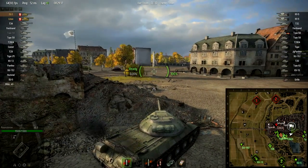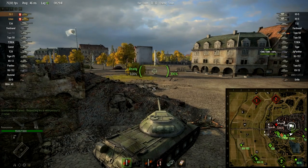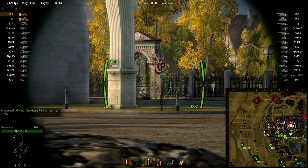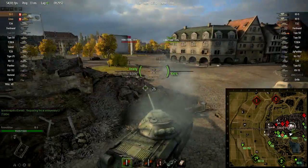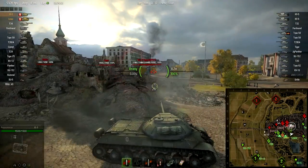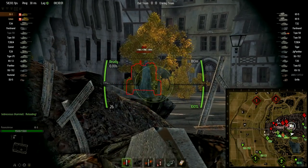This position also prevents any flanking being done on the guys on the extreme east side on the KV-0 line. They spotted a T-32 which is behind the buildings of course. There are a couple of tanks over there — a KV-5.